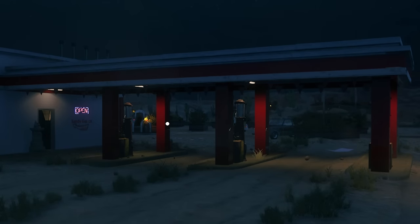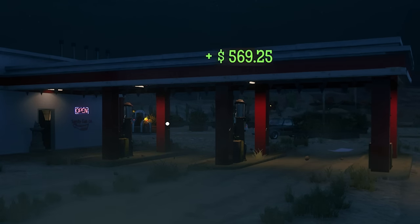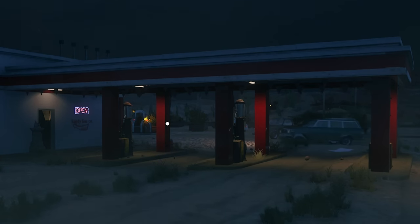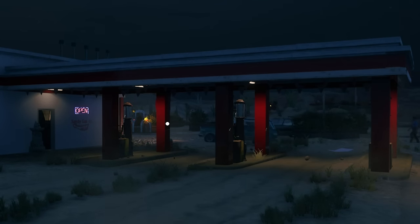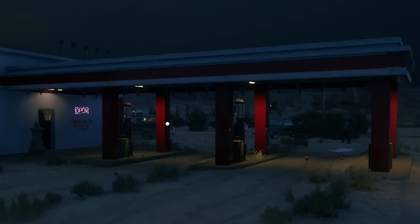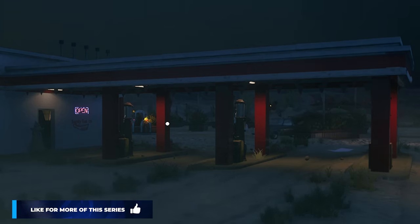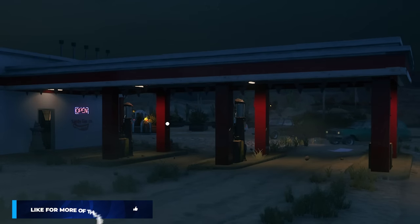Hello everyone, welcome back to Gas Station Simulator. Jumping back in, keep working on a gas station in the middle of the desert. With today's agenda, we've pretty much done all the construction work we can do here — there's no more room for anything else. So we're going to focus solely on selling items today: in the mechanic shop, the gas station, everywhere. We're doing stocking and I'm probably going to take over the register too.